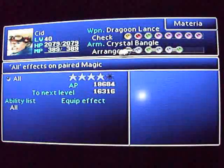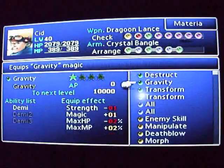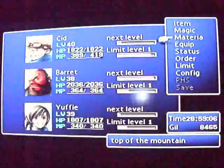And the Phoenix Materia just basically raises your entire party. It's useful when linked with another certain materia we will get later.